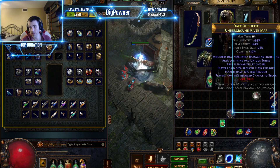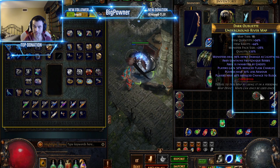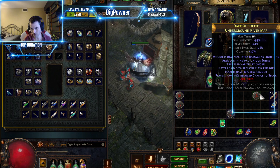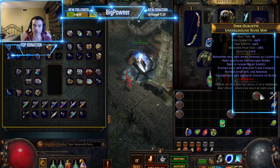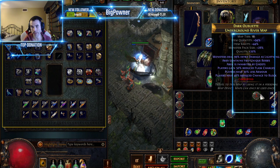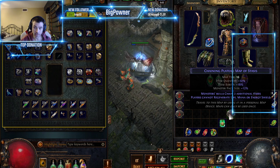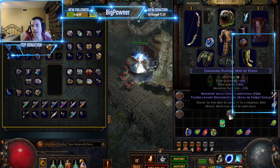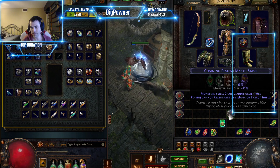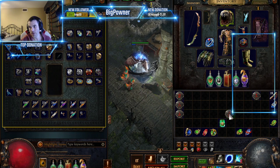If you're looking for loot, that's the method you want. However, if you're trying to farm experience, this is not what you want — you'll probably be dying a lot because you can't control the mods on the map. Higher item quantity and rarity don't help with experience, though monster pack size does. So if you want to level up fast without dying, you need a really easy map.